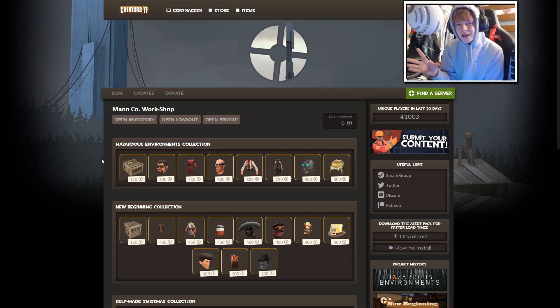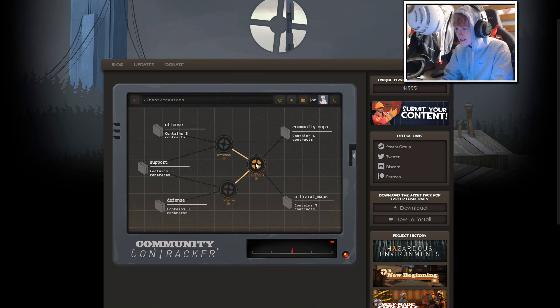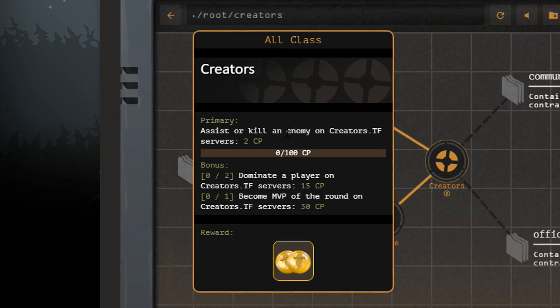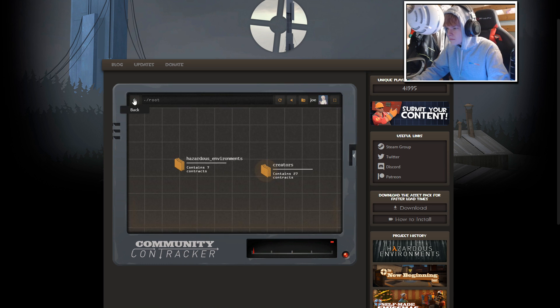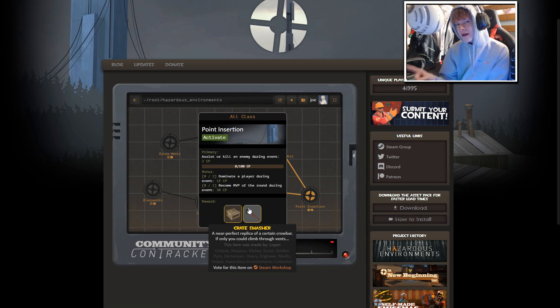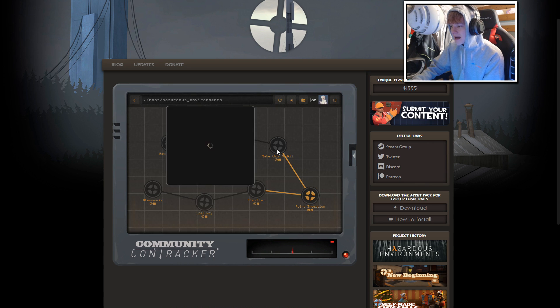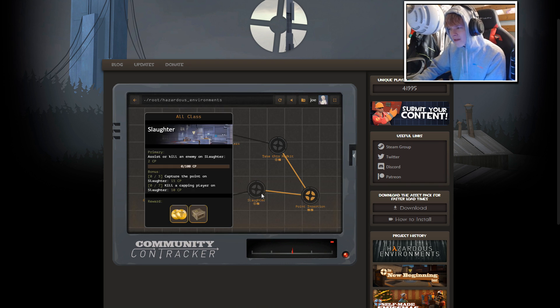We're going to take a look at the contracts in-game. To view the contracts you have to activate the ones you want on the website. You can see the Creators ones — community maps, official maps, offense, etc. In the hazardous environments tab, for example, you get the Crate Smasher all-class melee by doing an assist or kill during the event. To get the Hypodermic Injector melee, you have to heal teammates. The contracts are relevant and not too much of a grind.